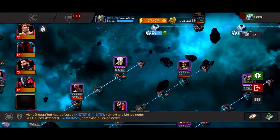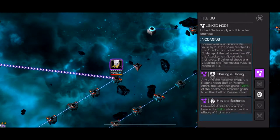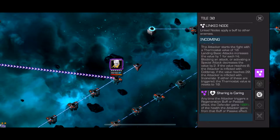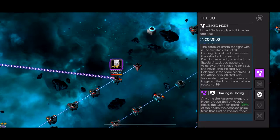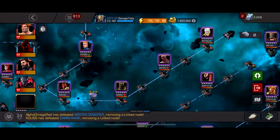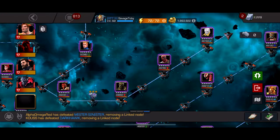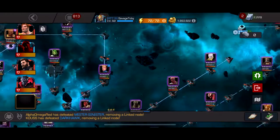The Thermostat node is very easy to manage. You start with a temperature value of 10, and every time you hit them it goes up by one. If you reach 20, you get an incinerate; every block brings it down by two; and if you hit zero you get a frostbite. You can just parry to stay in the middle, or use an immune character like Torch — go to 20, nothing happens, you get an incinerate that actually helps you. Ghost phases through it and gets damage.